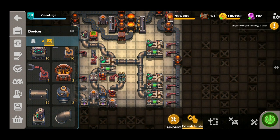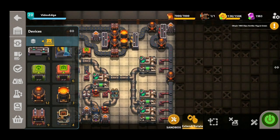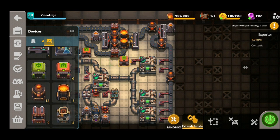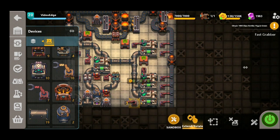Now we've got our light oil into each chemical plant and our hot carbon going in as well. There's only one thing left to do and that's to export the plastic itself. We're going to start with this top chemical plant, place a fast grabber and export using the exporter. For the middle chemical plant we're going to again use a fast grabber and export, and for the third and final one like so.